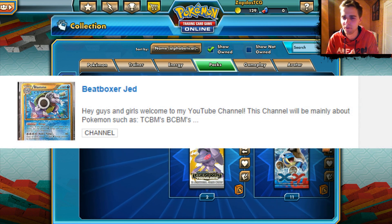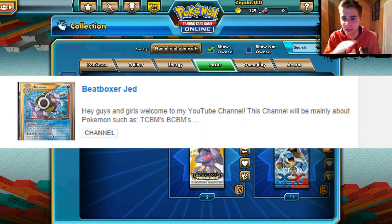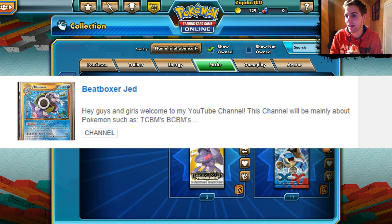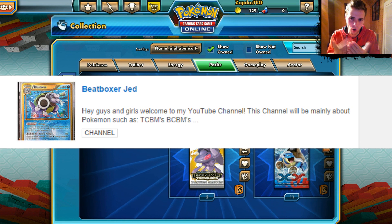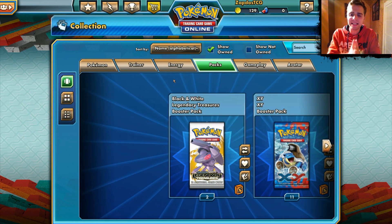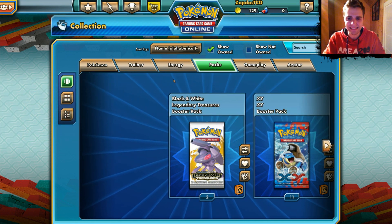And then we have BeatboxerJet giving me a various amount of codes — about 17 theme decks. I already opened the Fennekin one up. He also gave me a code for Lugia EX, a promo card, and then Eviolite and some certain boosters like Legendary Treasures and so on. So let's just open up these awesome packs in this video.